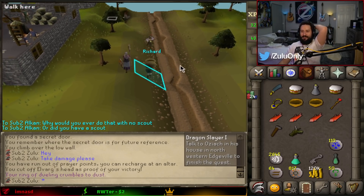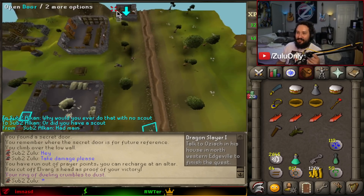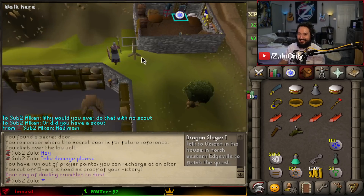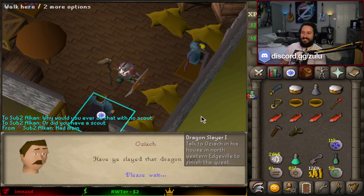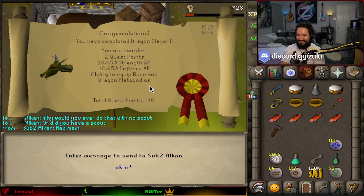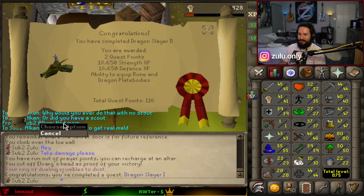People who don't play Deadman Mode are so complacent — they think there's no chance anybody would ever do anything malicious. Oh, you said he had a scout? He did have a scout? Okay, I was about to get really mad. There's Dragon Slayer done — me mauling at Alkan.